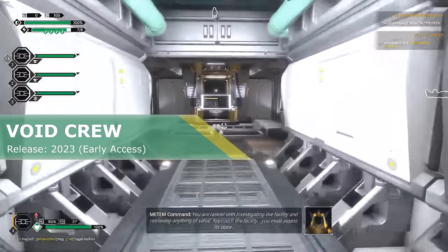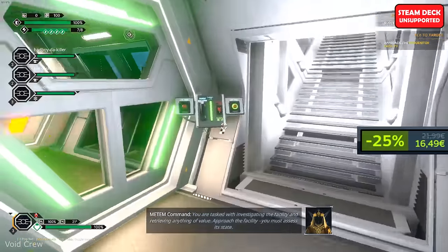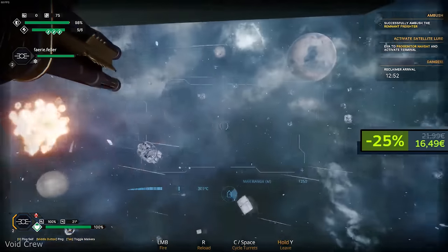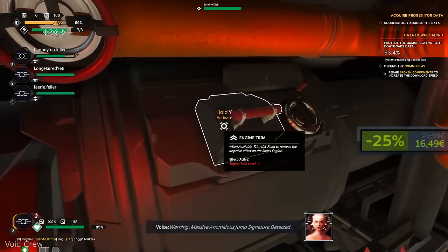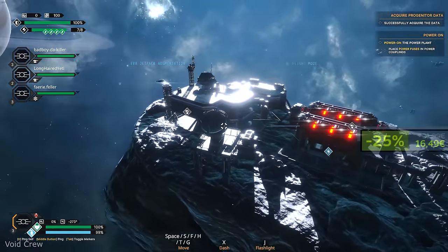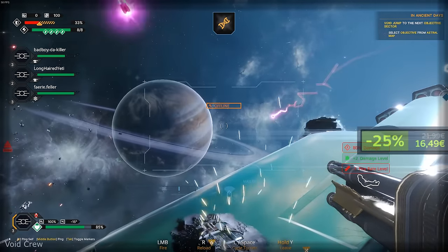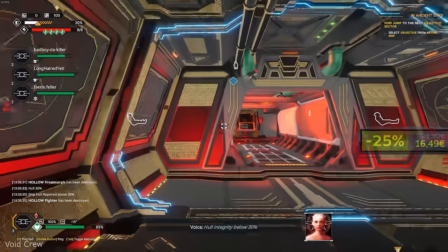Void Crew. It's still in early access but already has more than 90% positive reviews on Steam and lets you explore the universe along with your buddies. Here you will pilot the ship, man the turrets, perform emergency repairs, precharge the power cells, utilize space station weaponry, fabricate munitions and exit the ship on extravehicular missions — be it patching the ship's hull or scavenging derelict wrecks. People on Steam are saying that this game will break your friendships, but it's worth it — you will find new friends.